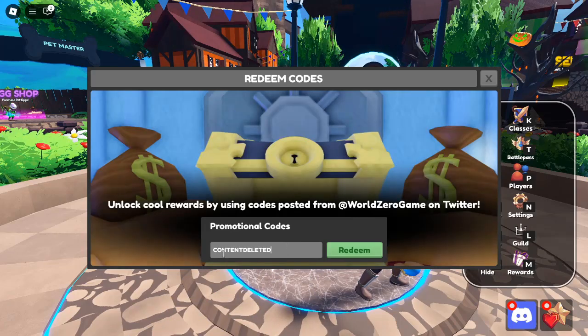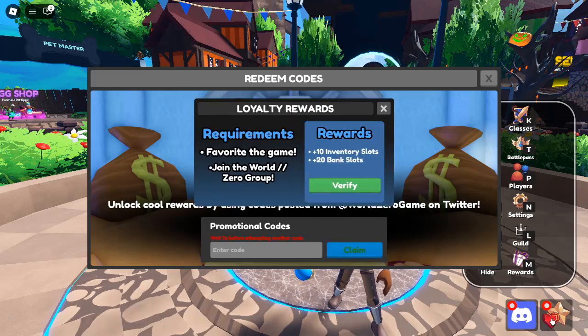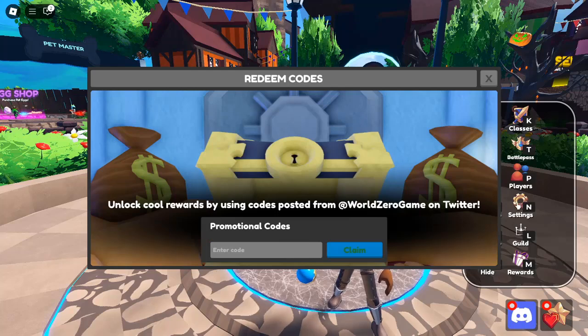How to redeem World Zero Codes. Redeeming codes in World Zero is a straightforward process. Follow these simple steps to claim your rewards: First, launch World Zero in Roblox — open Roblox and find World Zero in your game library, then click to start the game. Next, click the More button located on the right side of your screen and click it to open a menu of options. Then select the Rewards button to access the Code Redemption screen. Enter your code in the field that pops up, carefully inputting one of the current codes listed. Hit Redeem — click the Redeem button to claim your rewards. If the code is valid, you'll see a confirmation message indicating that your rewards have been added to your account.